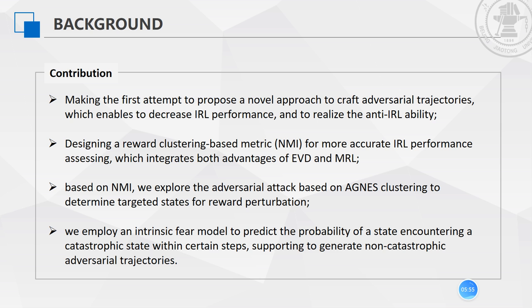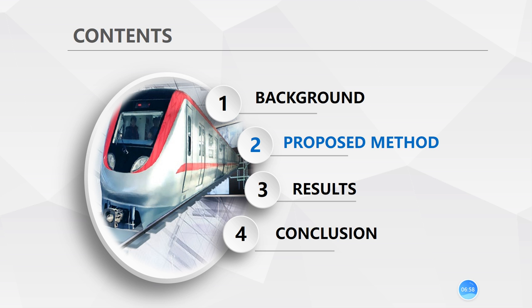This is the contribution of this paper. In this work, to address the above question, we make the first attempt to propose a novel approach to craft adversarial trajectories, which enables decreasing inverse reinforcement learning performance and realizing the anti-IRL ability. Firstly, we design a reward clustering-based metric NMI for more accurate IRL performance assessment, integrating both advantages of EVD and MRL. Further, based on NMI, we explore the adversary attack based on AGNES clustering to determine targeted states for reward perception. Then, we apply an intrinsic fear model to predict the probability of a state encountering a catastrophic state within certain steps, supporting the generation of non-catastrophic adversarial trajectories.